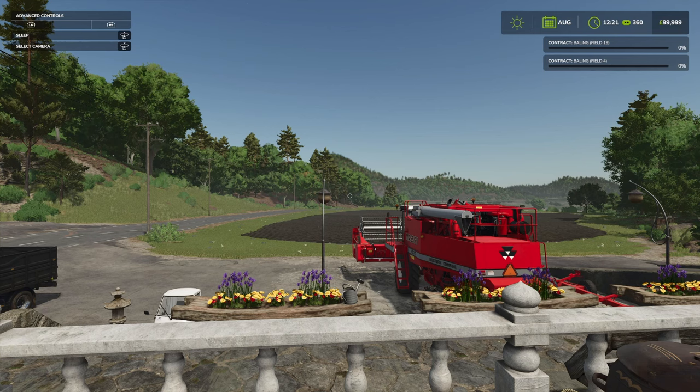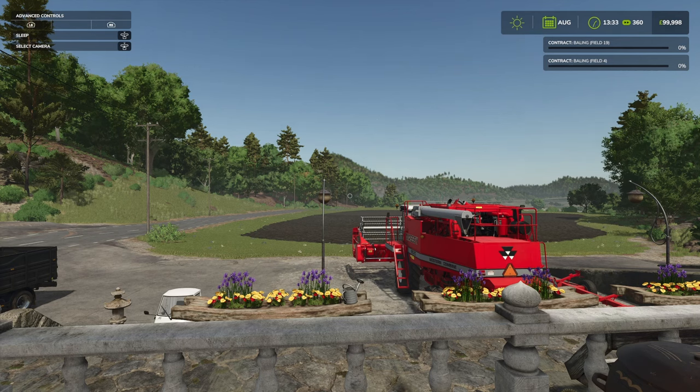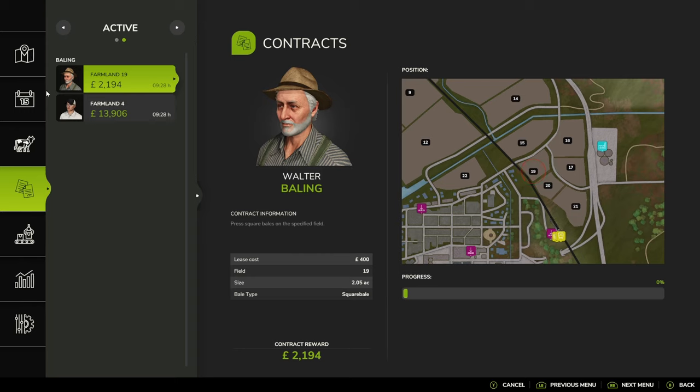You'll notice at the top right-hand bar you've got your progress on the contracts - zero percent on field four and 19 - and that's even though we don't have any vehicles working on that. Let's go back into the contract screen. So we had 14 hours, and you can see it's dropping down. We were at 14 hours when we started; we're now at 9 hours 28 for both contracts. I presume there's a certain amount of time assigned to different contracts, because farmland 19 is a lot smaller than farmland 4.